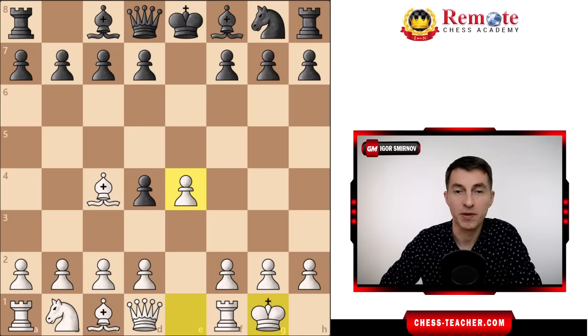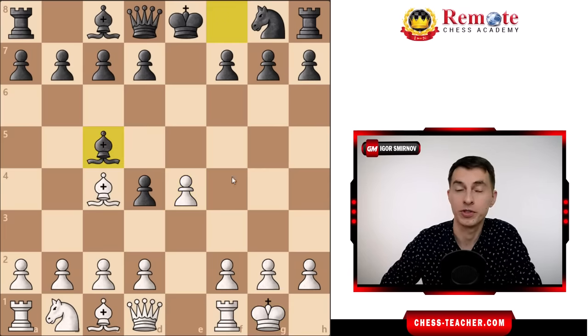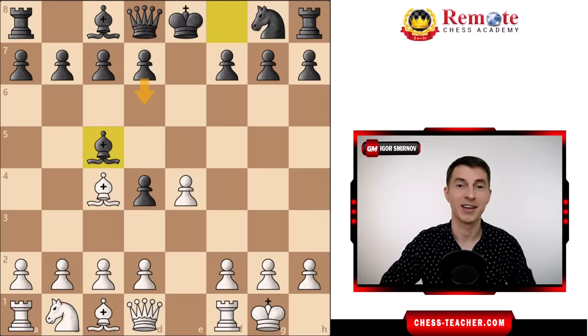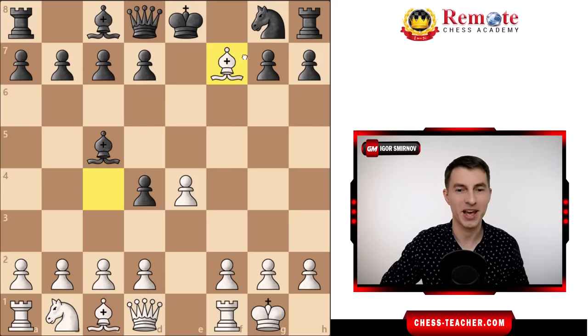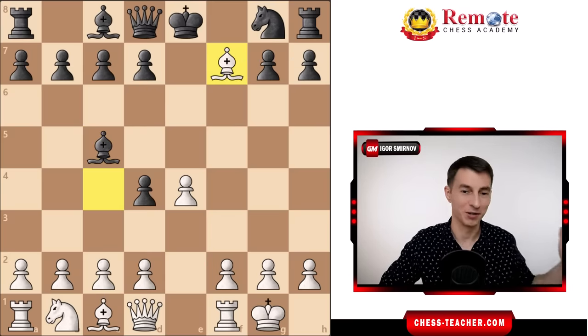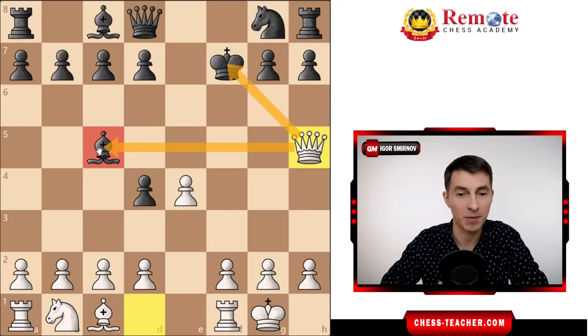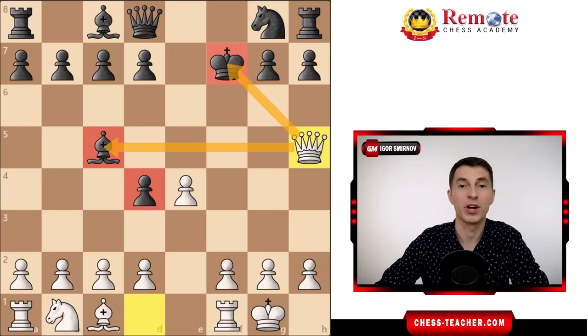Very often they decide to develop their bishop instead and play bishop to c5, hoping to play pawn d6 on the next move and solidify their position. But here's a nice combo that wins: bishop takes f7. With this move you completely ruin black's position. King takes f7 is forced, then queen to h5 check comes with a double attack on the king and bishop. On the next move you grab the bishop and probably the pawn on d4 as well. Black's king is exposed, it can't castle anymore, and you're getting a completely winning game.